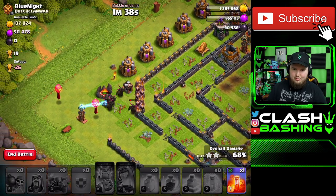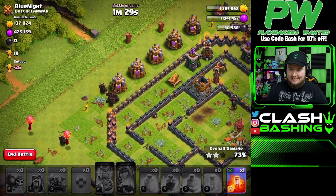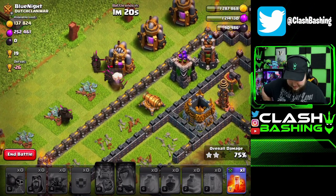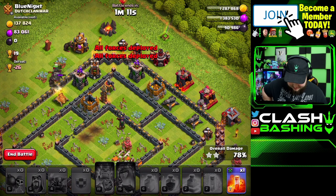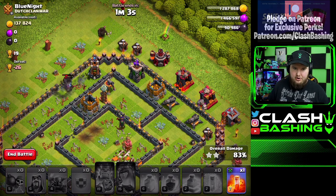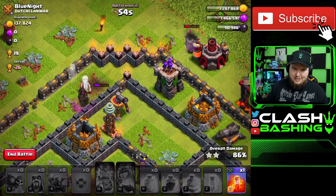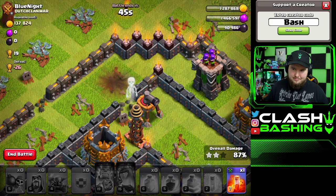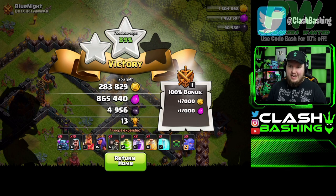It's not the end of the world if we don't grab all the gold — it's all about getting that dark elixir. All five PEKKAs are out there and they'll crush the outside of the base no problem. Teslas don't do double damage to PEKKAs, thankfully. A herd of PEKKAs going through the outside — pretty satisfying to watch. We grab most of the loot. 4,900 dark elixir — we might need about two more raids.